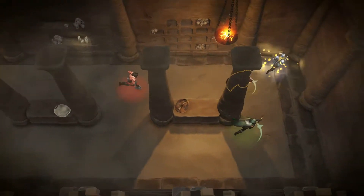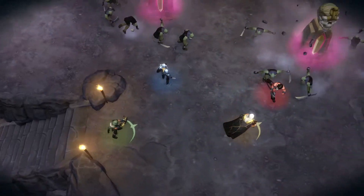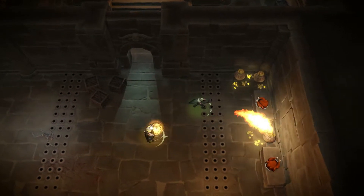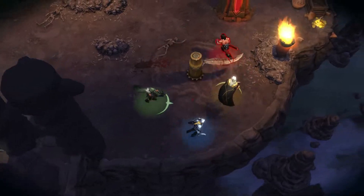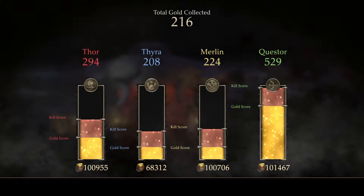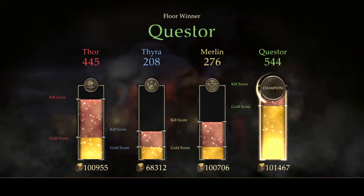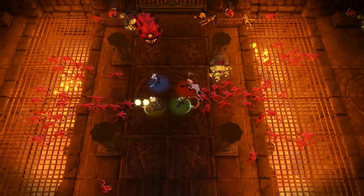Perhaps the biggest threat you'll face could be your friends competing for food and gold beside you. You're probably going to get your fellow heroes killed, accidentally or not. But that's okay in the Gauntlet — you actually get perks for dying. You'll be able to show off your status with the leaderboards, ranking your kills, loot, and the fastest time. Replay the board and beat your own scores at higher difficulty settings.